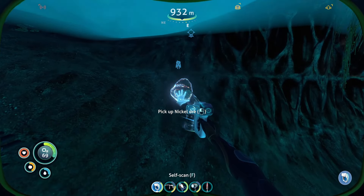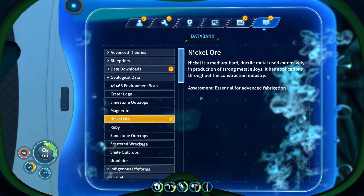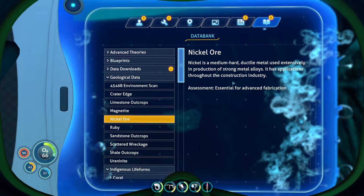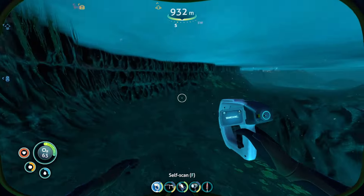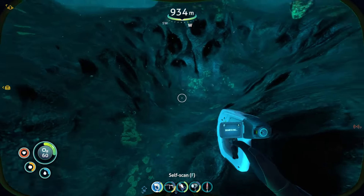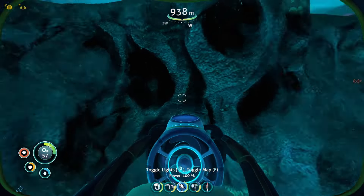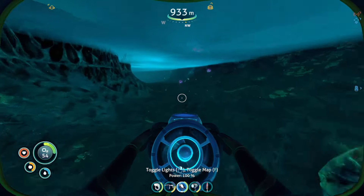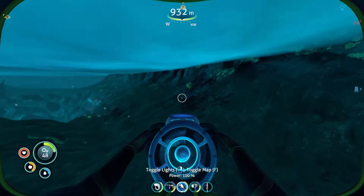Dude, it looks like a plain rock. 'Essential for advanced fabrication — a medium hard...' Whatever. We know what it is. It looks like a regular rock, bro. How was I ever supposed to see that? And it's really small. I probably passed over like a thousand of those.